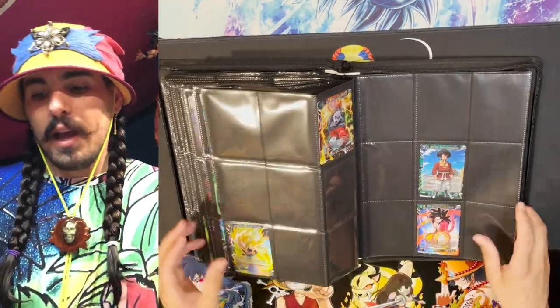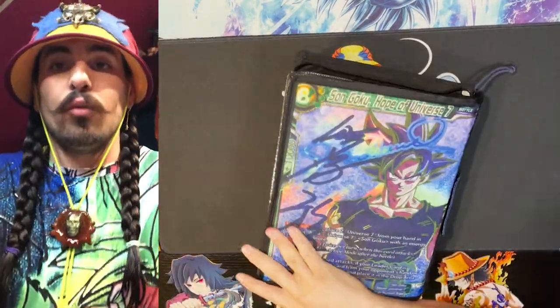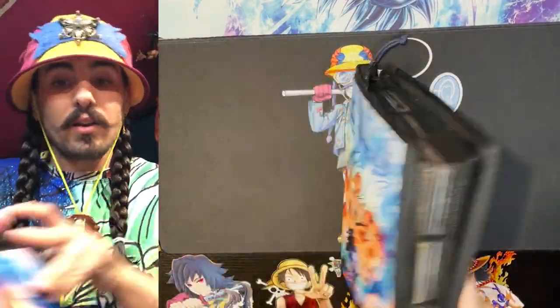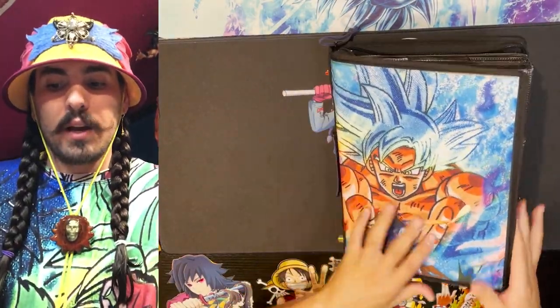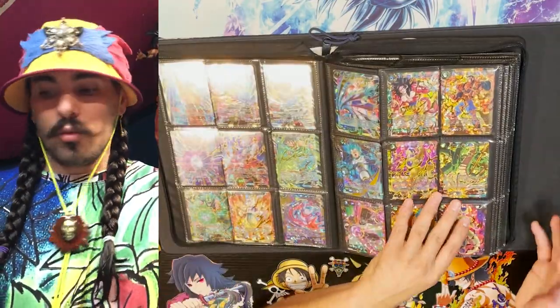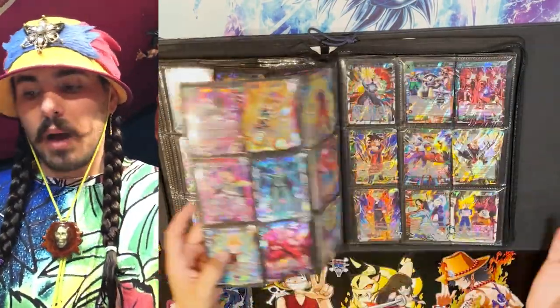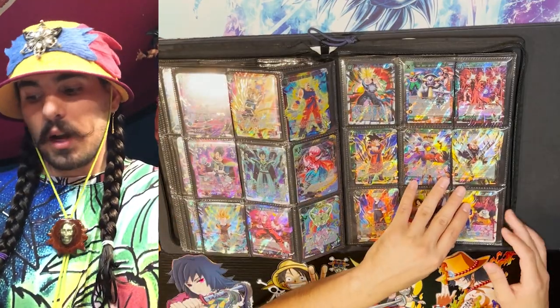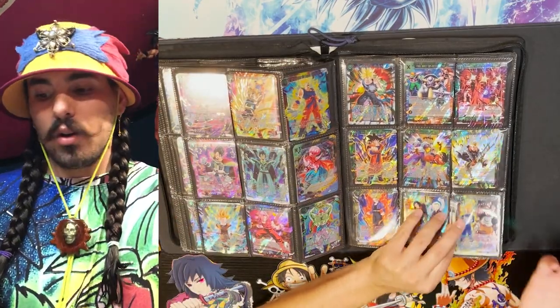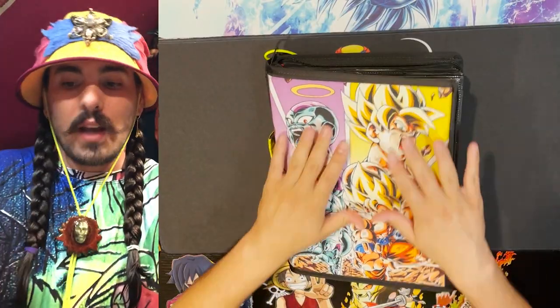The rare binder is what I use most for building decks and finding cards quickly. Some are out on loan in decks right now. After rares, I have the super rare binder — same concept, SRs from the first set through the most recent set, five copies per pocket. Excess copies go into bulk boxes that I use to trade or give to friends who want to build decks.